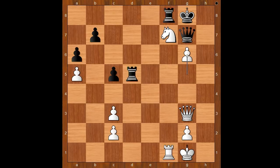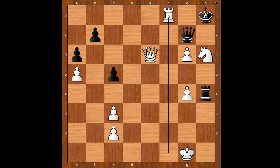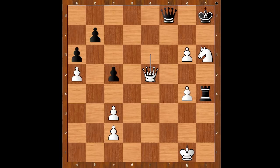How about rook to h5? Then queen to g4, rook to d5, queen to e6. If rook goes back to h5, then g4. The rook goes to h4. Then knight to h6 check — this is double check. And after king to h8, rook takes rook check, queen takes rook, queen to e5 check, queen to g7, queen to b8 check, queen to f8, and then queen takes queen check — mate. Amazing, isn't it?